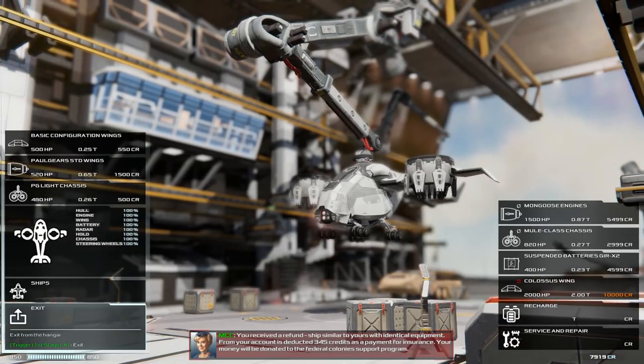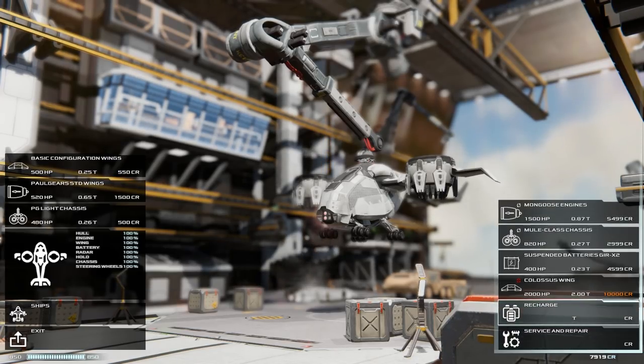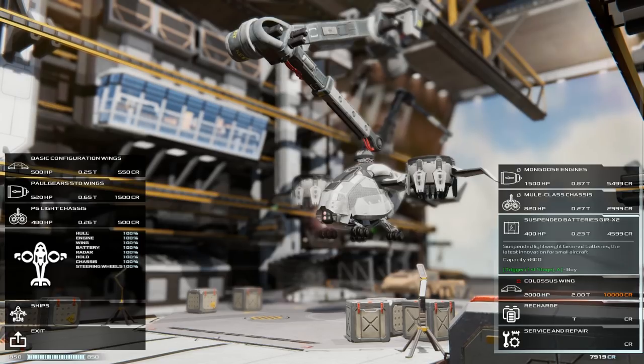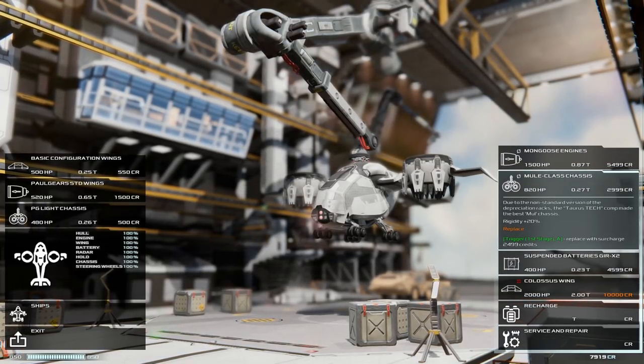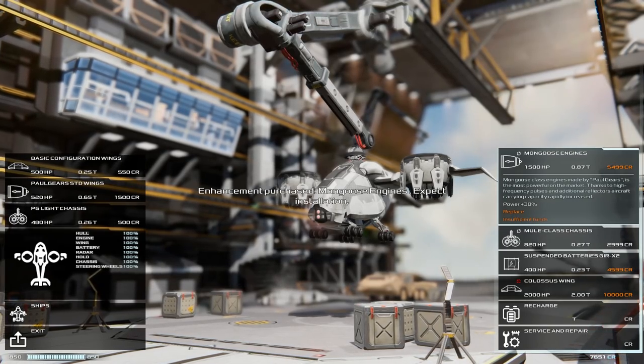In the hangar you can do repairs, you can refuel, and you can also purchase completely new modules for your currently equipped ship. You can see that in the form of engines, increased battery capacity or fuel size, engine changes, wing changes, and even changes to the structural integrity of the ship itself.